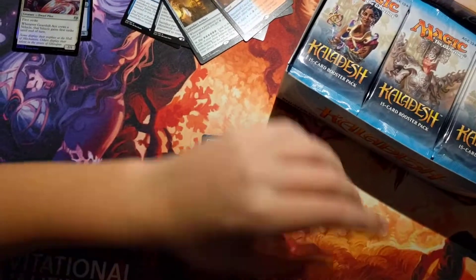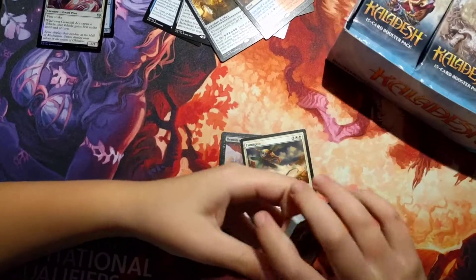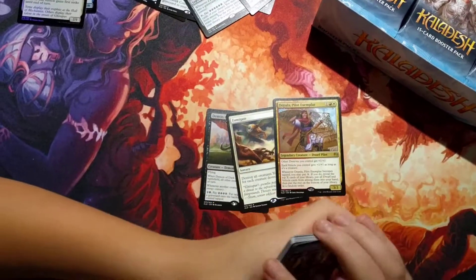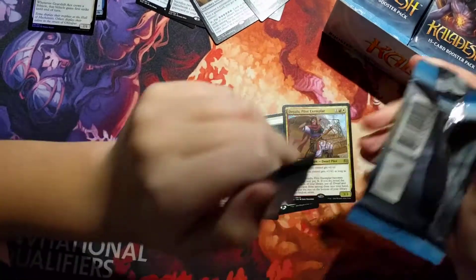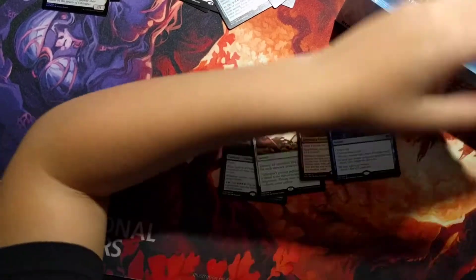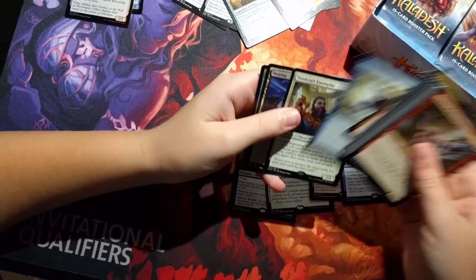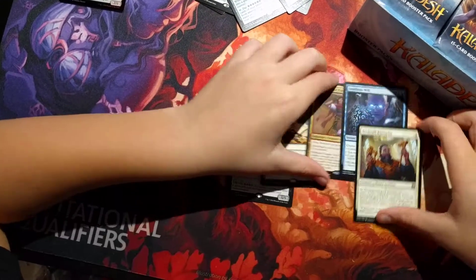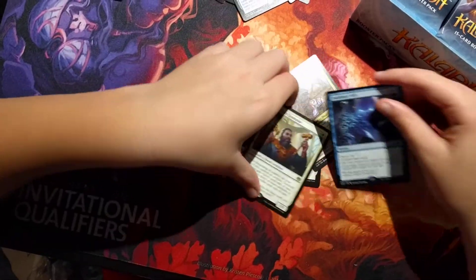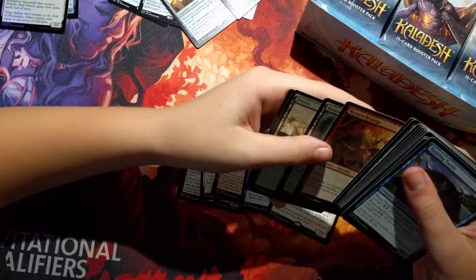A Fumigate. A Depala, Pilot Exemplar. Now we're still hoping for Smuggler's Copters, Verdurous Gearhulks, Noxious Gearhulks, and Masterpieces. An Insidious Will. A Toolcraft Exemplar. Did you ever notice that these both say Exemplar? I guess Dwarves are exemplars — we also have artificers. We have a Botanical Sanctum.